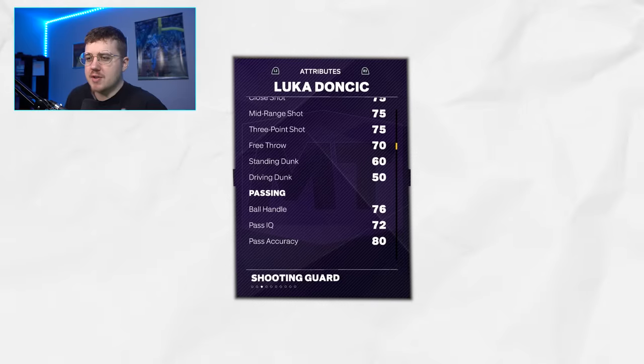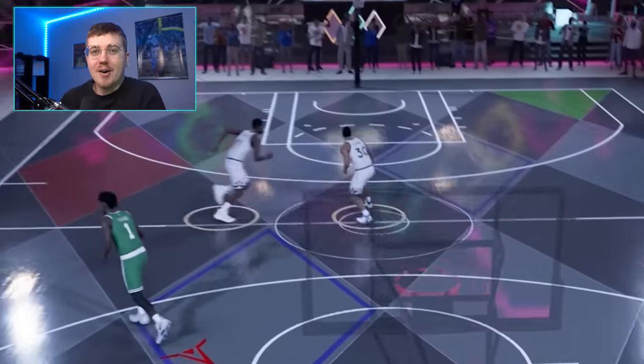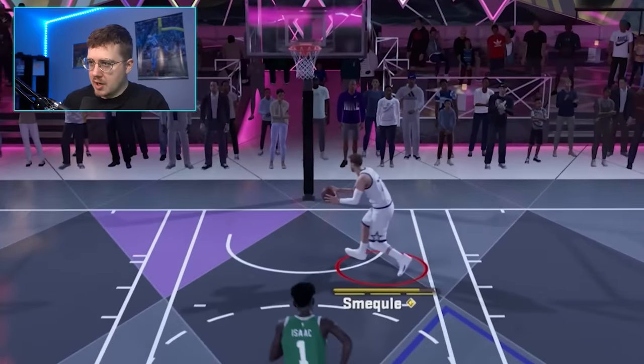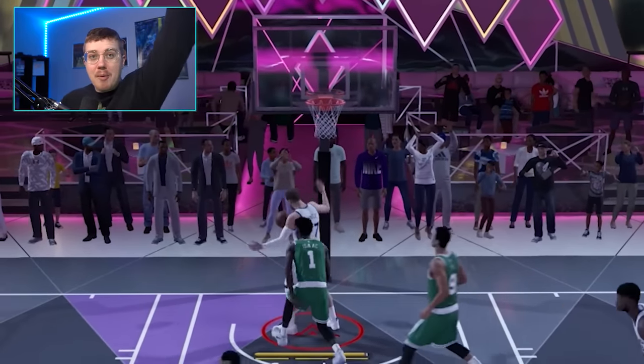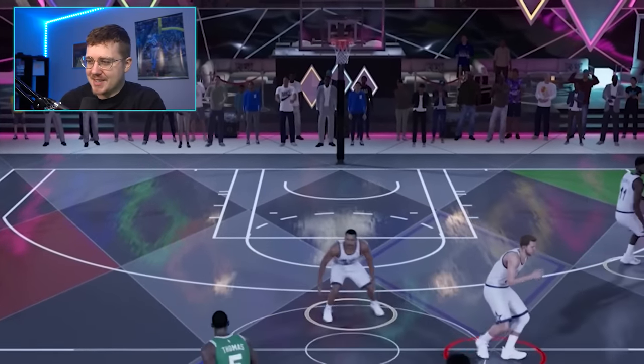We have unlocked 77 overall Luka Doncic, who has a very solid 50 dunk rating. Here we go, Luka. Go dunk it. Come on, Luka. Dunk it. Yes! There we go. We got the dunk with Luka. It was actually possible. This card is so bad. Honestly, I'd prefer to get rid of it.